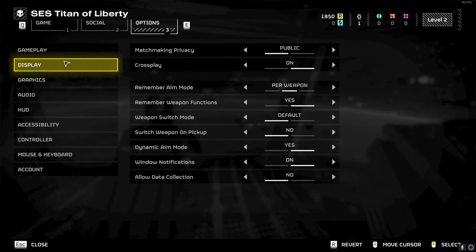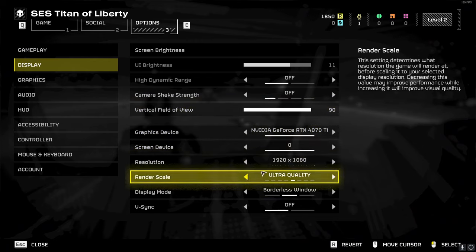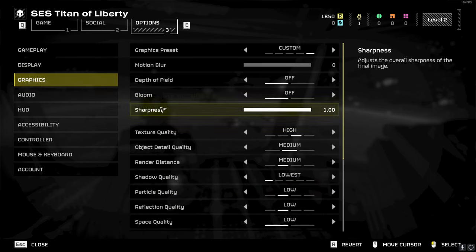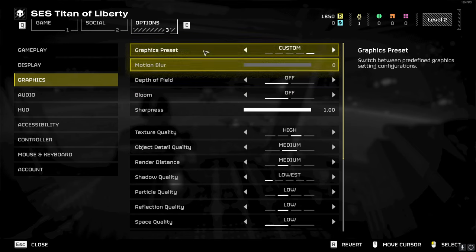For GPU settings, none of that really matters. Render scale is on ultra quality — you could turn this down if you're having FPS issues. I have borderless window on; you'd probably get better FPS with full screen, however I alt-tab a lot so I prefer borderless window. V-sync is turned off.